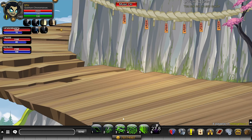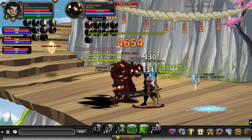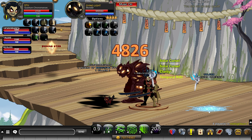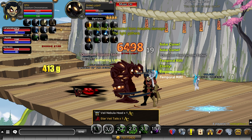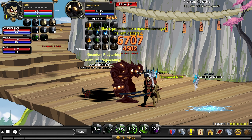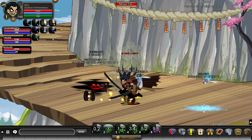I'm also going to be using honor pots, as will Desolate. We're going to start on the Dying Light, then he's going to switch to the Shining Star while I stay on the Dying Light. There you go — you just nuked the Shining Star, and the Dying Light should die.